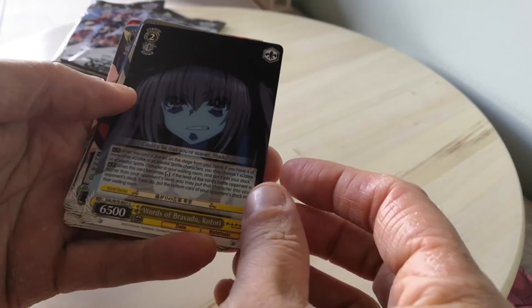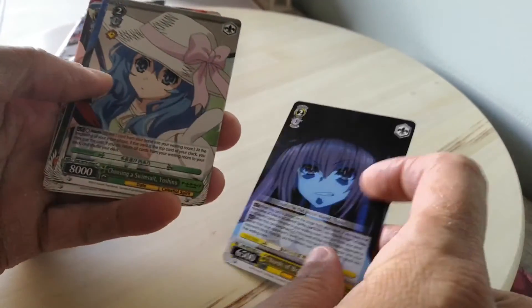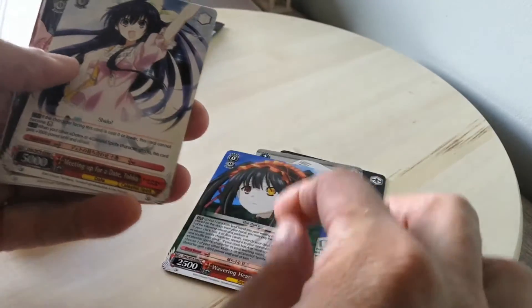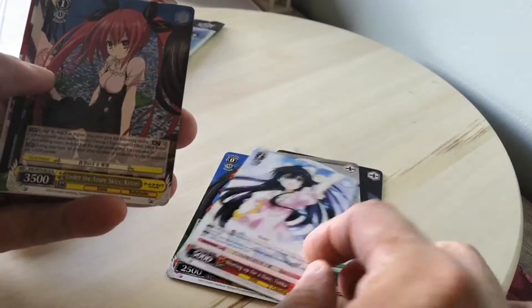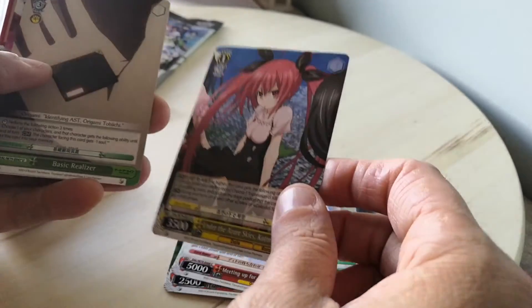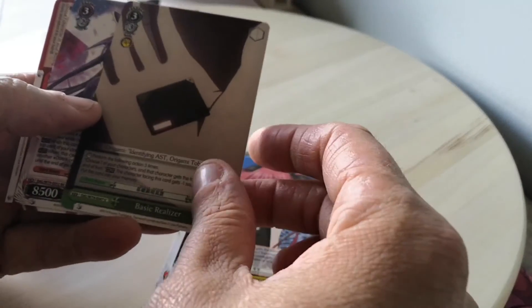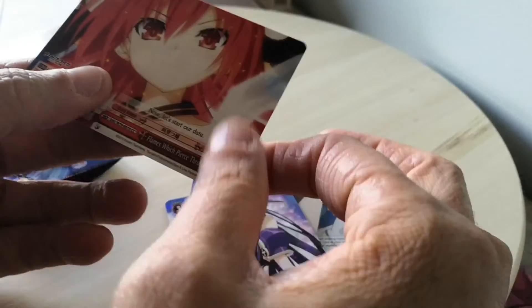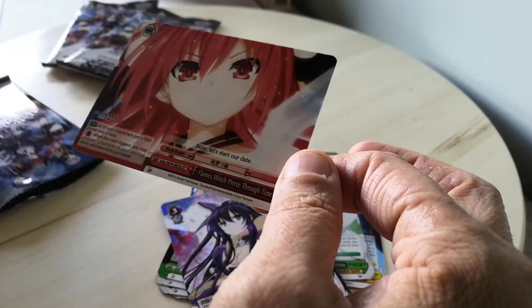So what do we have here? Oh, that's a nice Yoshino. Good Kurumi. Toka — a little sissy. Kitari — nope. Oh, this is a nice one, a Toka. This one for example is one of the cards I'm keeping. And then we have the rarity flame which appears through time.